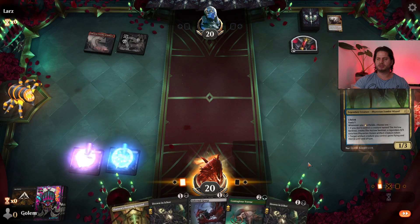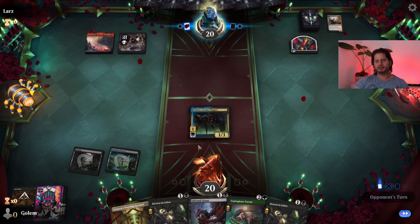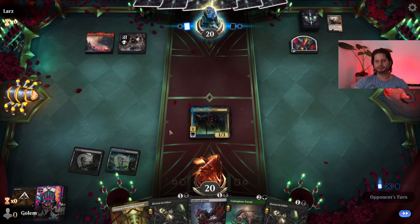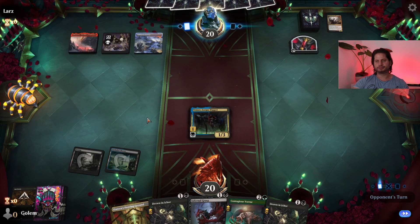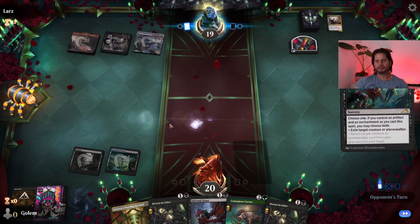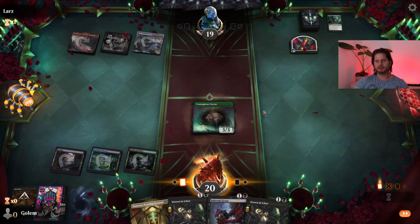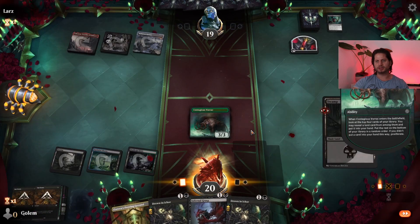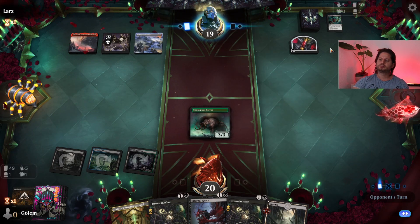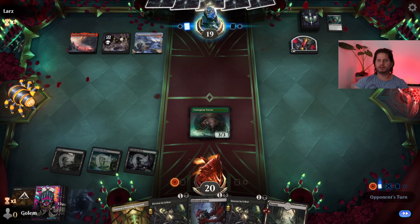Benza sounds nice — it probably gets Cut Down, but that's fine. It probably gets removed with a Soul Transfer. We'll play the Contagious Vortex and grab another swap. Making a stop if our opponent plays a shell bit.